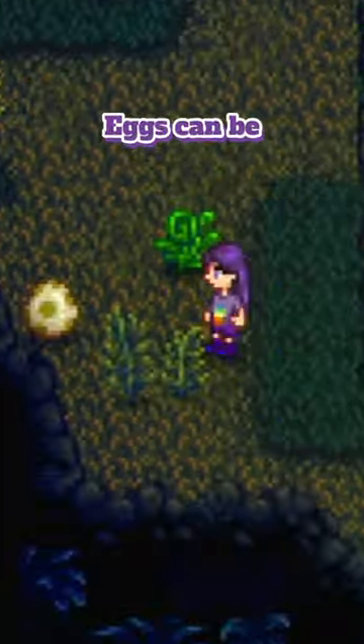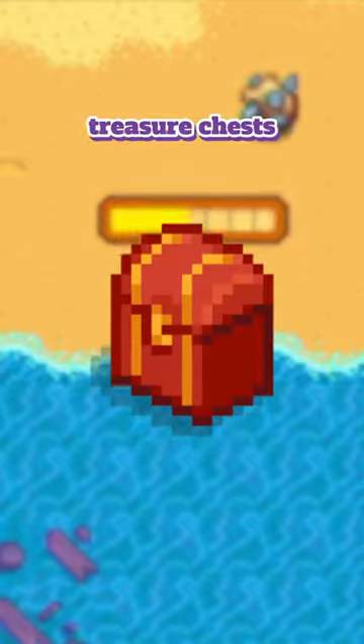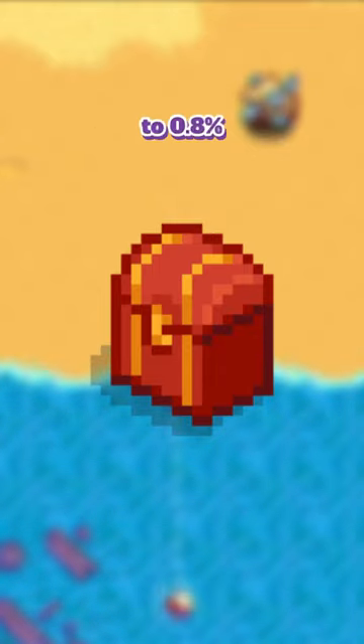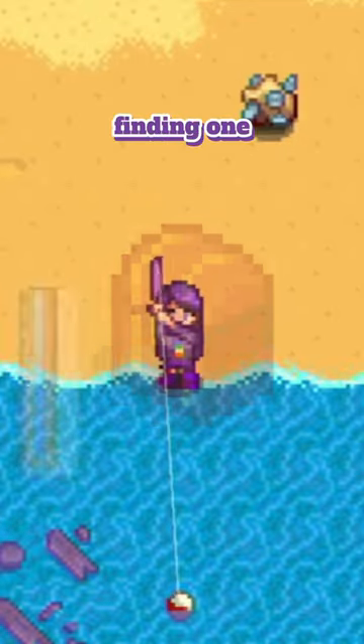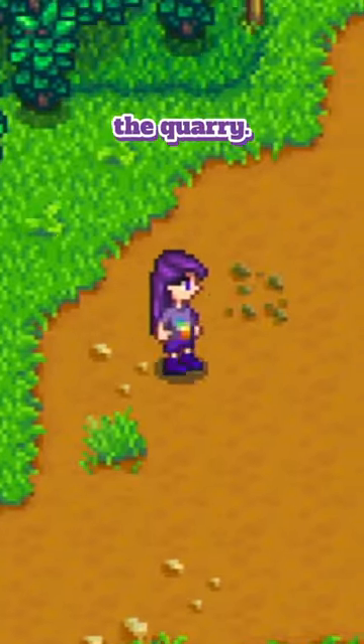Making your way through the skull cavern, you might find yourself on a prehistoric floor. Eggs can be found on the ground here or as an item drop by slaying a pepper rex. With fishing treasure chests, you have a 0.7 to 0.8% chance of finding one, and a 0.6% chance of finding them through artifact spots up in the mountains and the quarry.